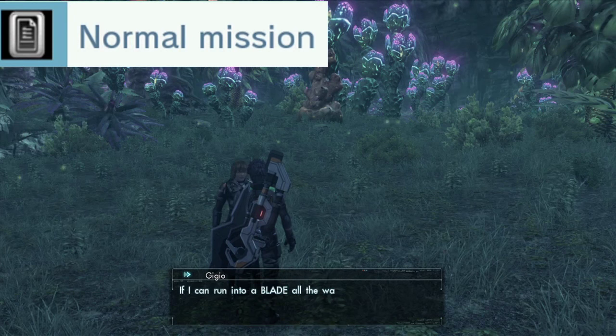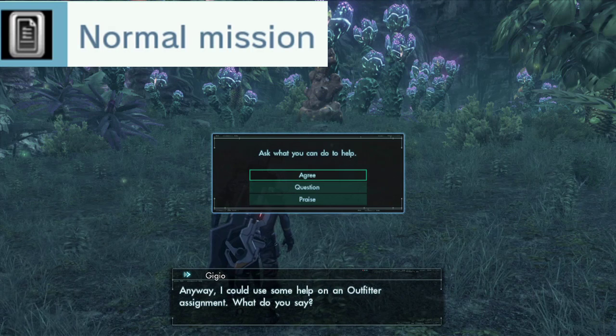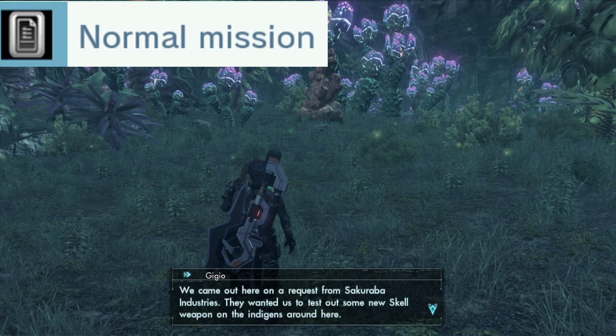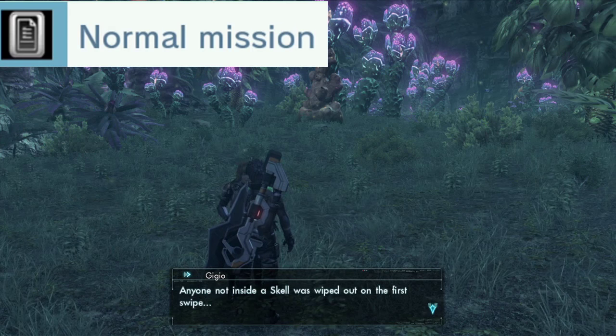After that, you have the normal mission, which has the symbol of a little document type of thing, meaning you have to complete a normal mission — or what I like to call side missions. These can be found just by talking to people in New LA, or by talking to people in the open world, and of course the mission list.